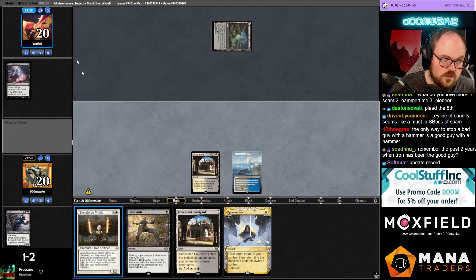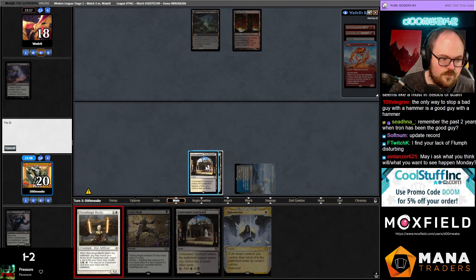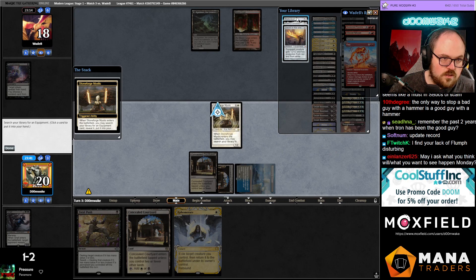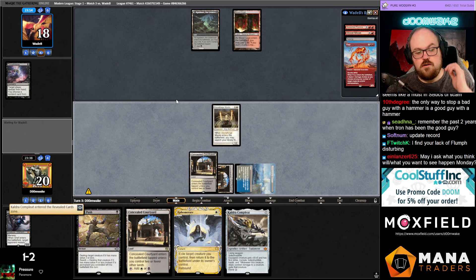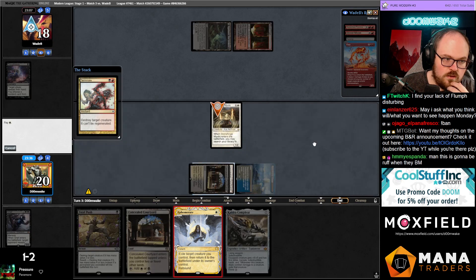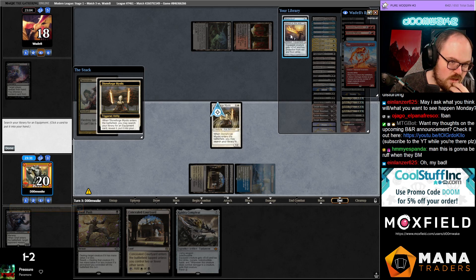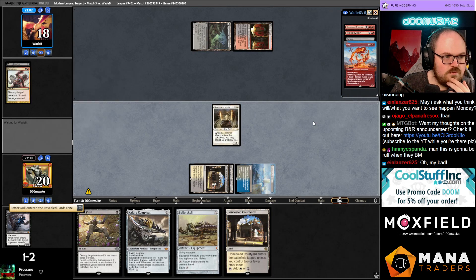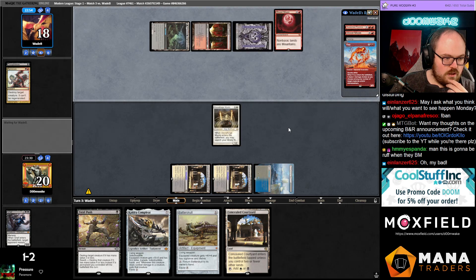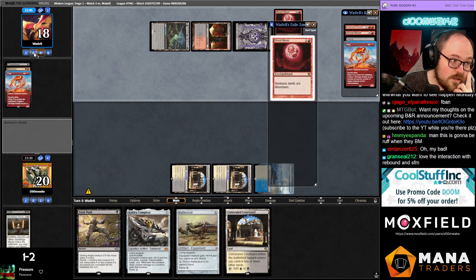That actually gives me a chance — I can wait to turn on the Stoneforge. I cast Stoneforge Mystic. What did they draw that they would Shock for? I'll get Kaldra first — doesn't really matter, I'm gonna get the other one anyway. Force them to cast the Fury — we know four of their cards. I'll get the Sword, actually no — I want Batterskull more, it's close. It's gonna be rough when they Blood Moon with only one Swamp.